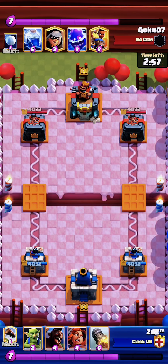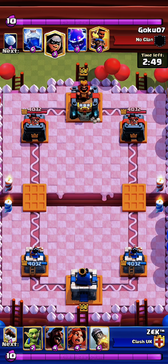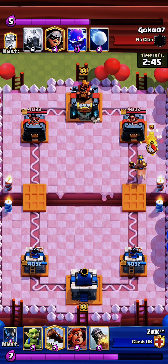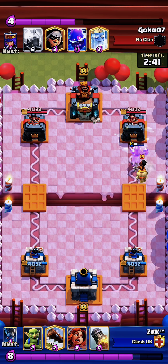Salute! Today we will analyze the matchup against the mega knight bridge spam. The first thing we need to find out is what our opponent is playing — the hog is ideal for this. He puts ram rider, which is most common with the bridge spam deck.